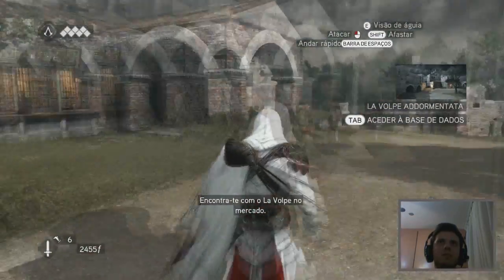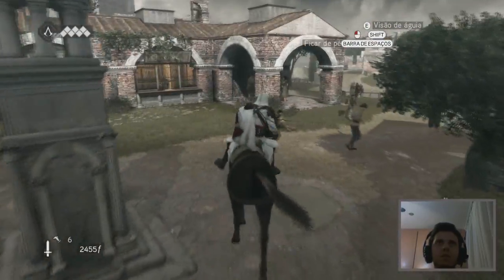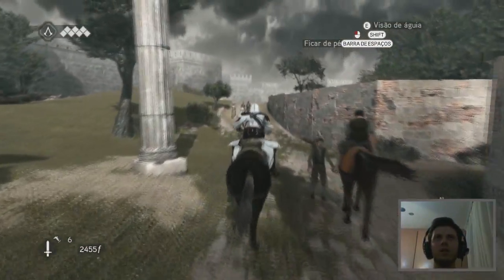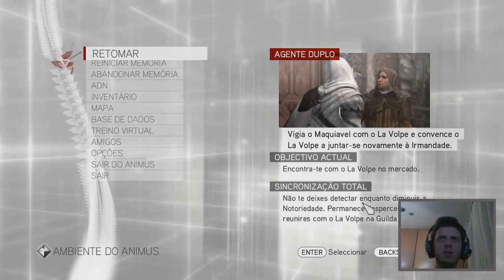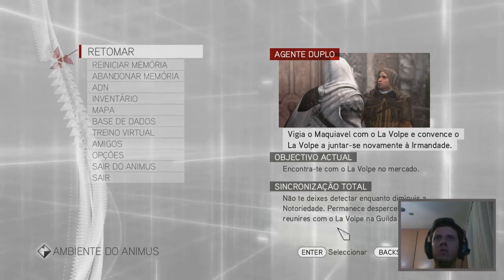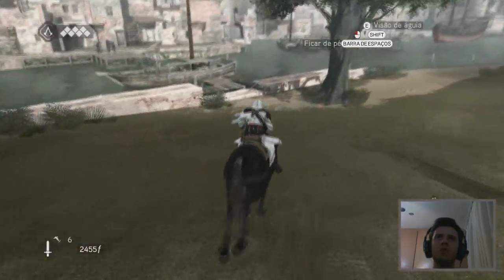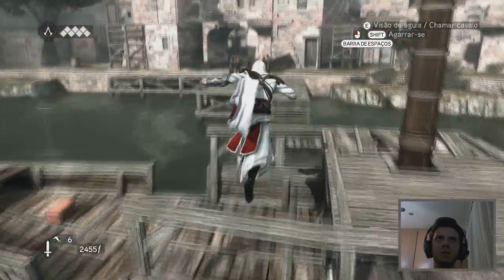You have to meet up with La Volpe. It's going to force me to cross the river again. Checking the secondary objective: do not let yourself get detected. Remain unaware until you meet. So I can't make any trouble, and while I'm trying to reduce my notoriety I cannot get caught. Looks simple enough.